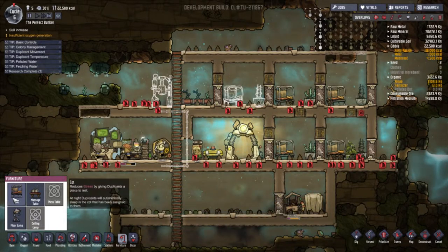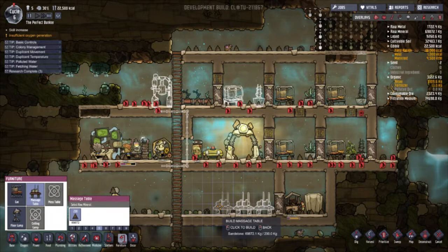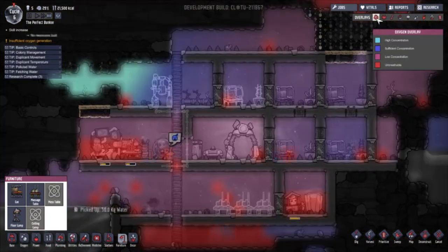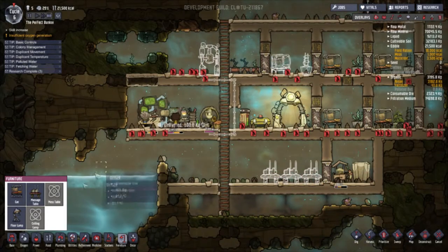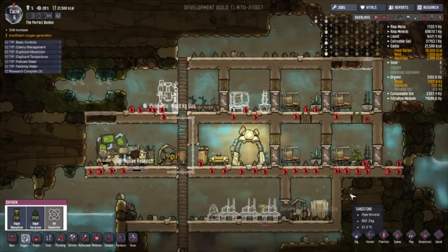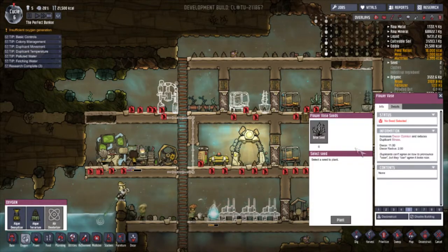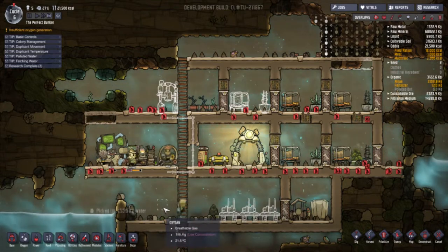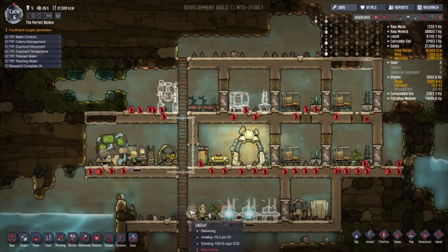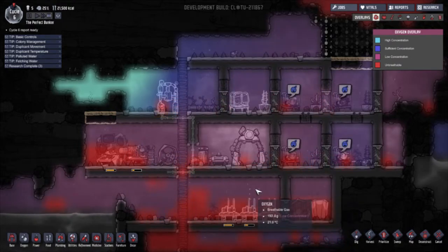I really need something to get rid of the stress for my duplicants soon. I think I'll build two or three of these. There's no washing down there — actually, this whole place is kind of a death zone. Maybe I'll build this one down here. I can see one, two, three, four, five, six duplicants — okay. Two are researching and the others are just running around. I have no plans. I really need these so I can get rid of some stress, and this one so I can get more oxygen flowing through my place.